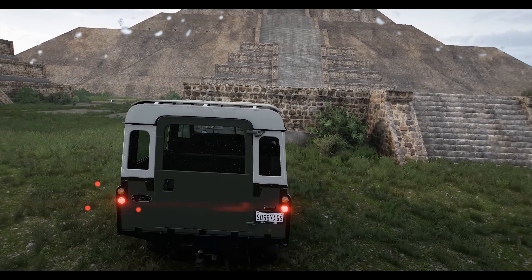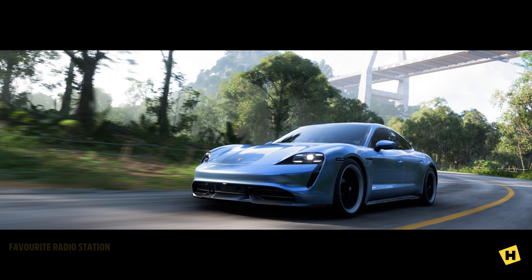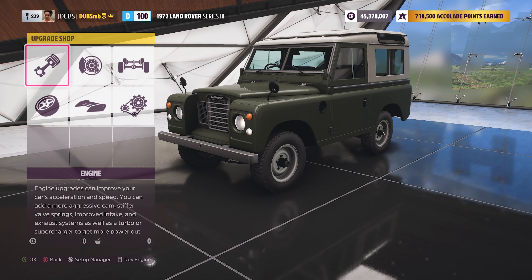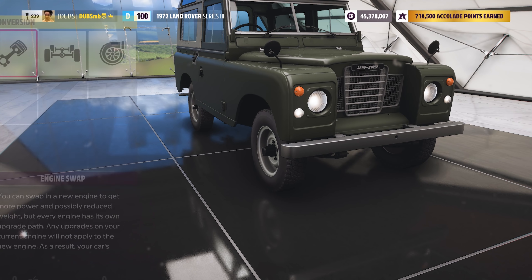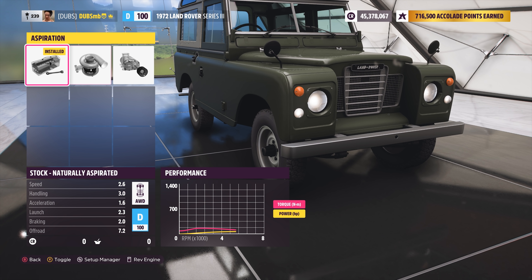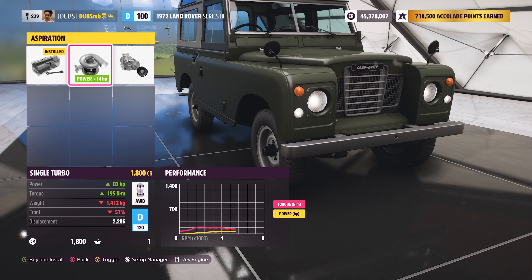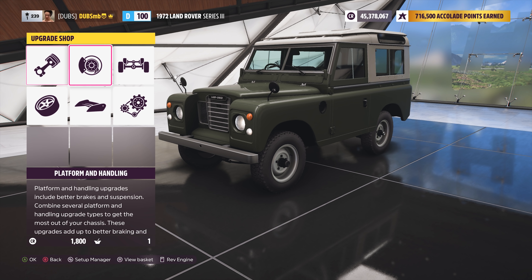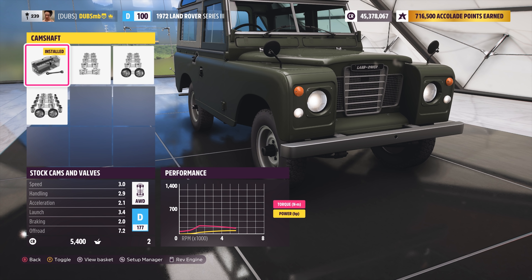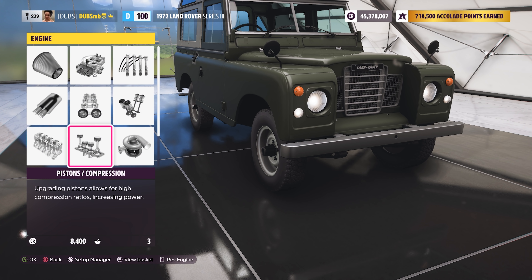With 12.5 grand, how much faster can I make this Land Rover? I probably can bring it to the top of D class. Let's go over to the festival and see. I can't engine swap it, but I can turbo it - that's probably the biggest power gain I can give this thing. I'll turbo charge the engine, change the cams, and get the rev ceiling as high as possible. Those are the ones that give me the most power per credit.